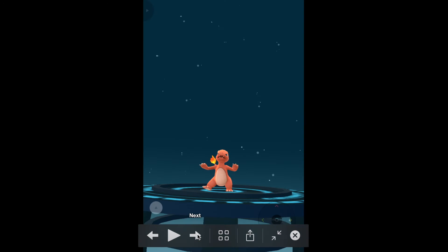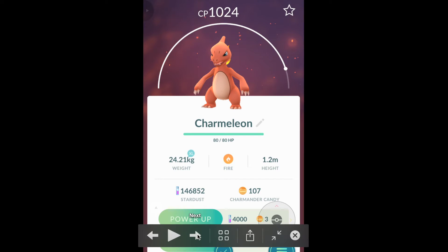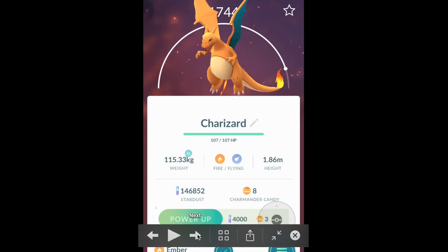So I evolved my Charmander, got Charmeleon, registered it to the Pokedex. My Charmeleon was 1000 CP, which made me think I might get a 2000 CP Charizard, but that didn't quite happen. I got 1744, which isn't bad, but it's not going to help me once I reach level 30.